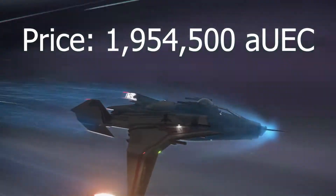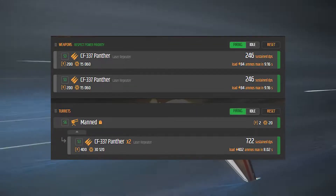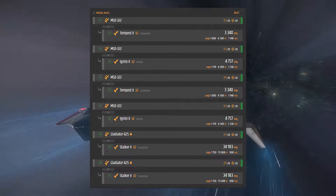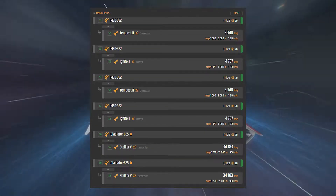With a price of 1.95 mil, it comes with two size three guns for the pilot, two size three guns for the gunner, eight size two missiles in two sets of four, and four size five torpedoes. Yes, four size five torpedoes.